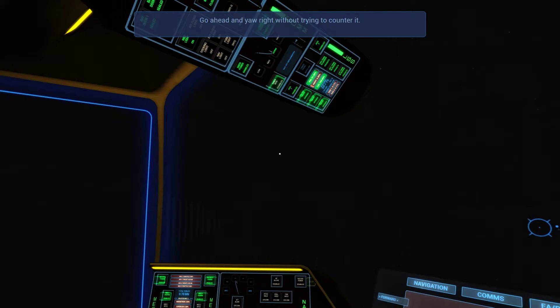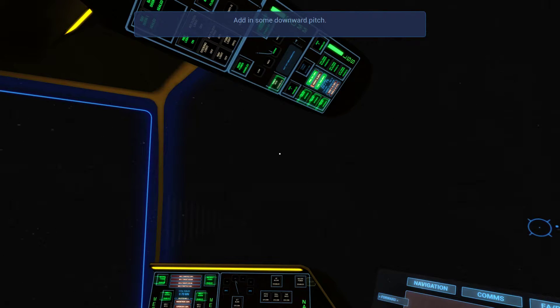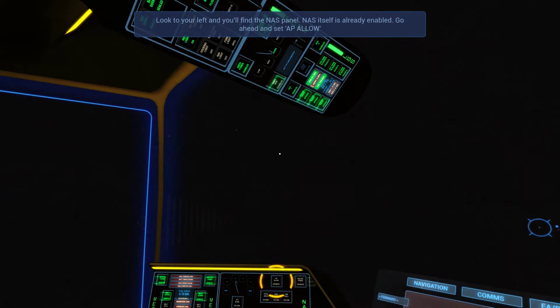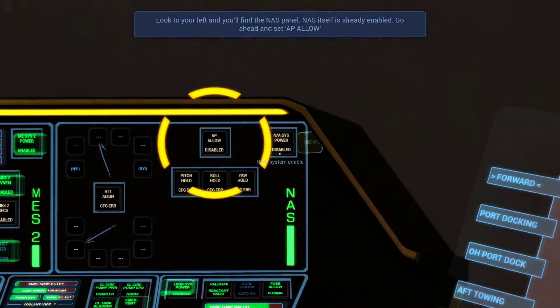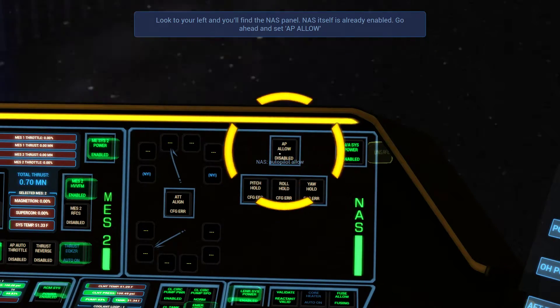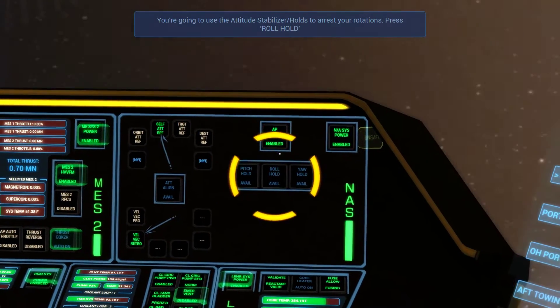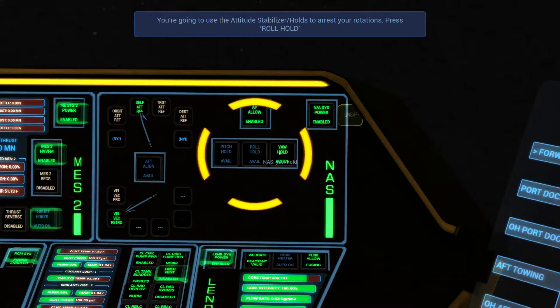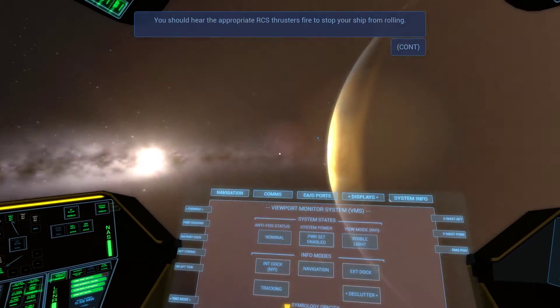NAS. Try yawing right, do some yaw, put in some pitch, and now some roll. Look at that — there's the NAS panel, it's already enabled. No wait, I turned it off. Enable. Allow. You're going to use the attitude stabilizer to hold. Press hold — roll hold. Oh crap, wrong button. I love the RCS noises — it sounds like whales.